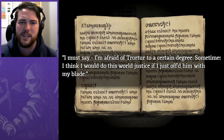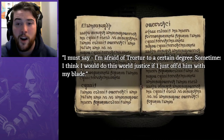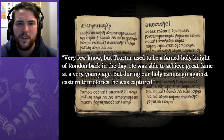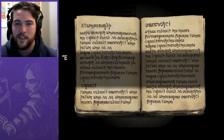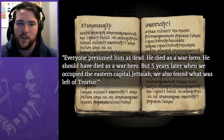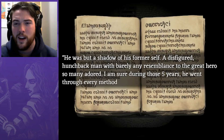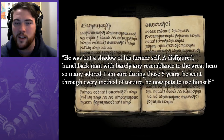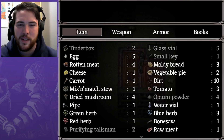The captain says he's afraid of the torturer to a certain degree — sometimes he thinks he'd do the world a justice if he just offed him with his blade. Apparently the torturer used to be a famed holy knight of Rondon back in the day, achieving great fame at a young age, but during a holy campaign against eastern territories he was captured and everyone presumed him dead. Five years later, when they occupied the eastern capital, they found what was left of him — a disfigured, hunchbacked man. During those five years he must have gone through every method of torture he now puts to use himself. Maybe I should do that dude a favor and kill him next time I see him.